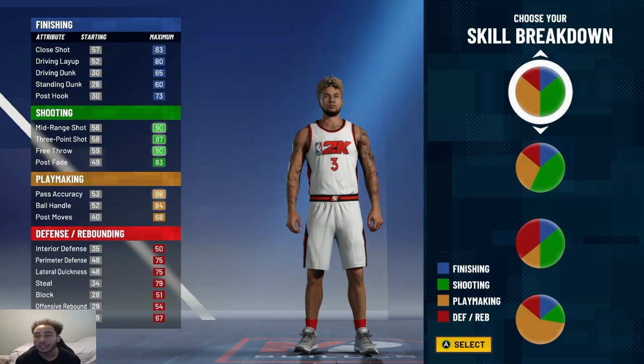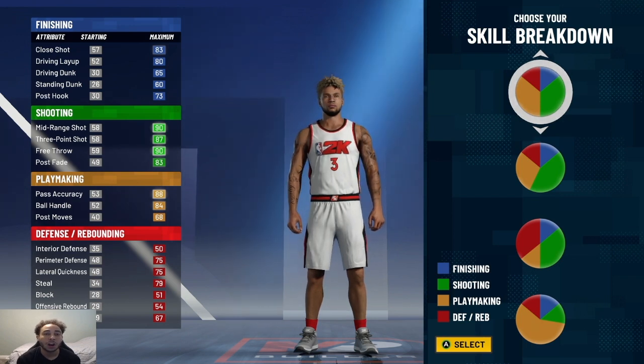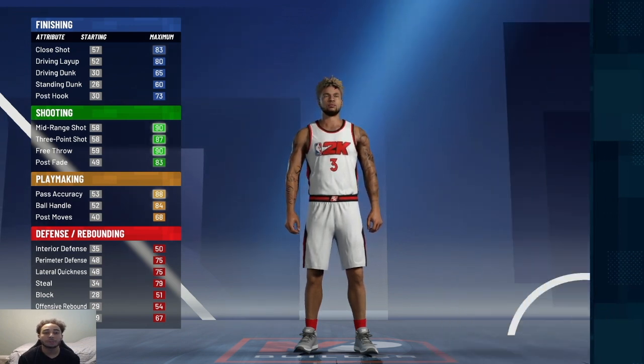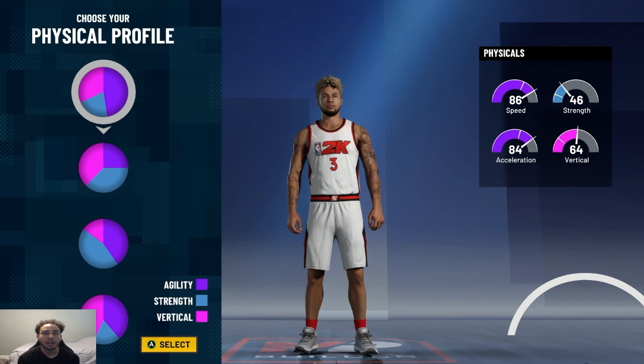Now the pie chart — it's going to be a yellow green. I know some people have been going for like sharps and stuff, been going mainly green, but the main reason for this is to have a higher ball handling. You need an 85 ball handling to have pro dribble moves, which is very key this year. It used to be only 70, now it's 85. And you get Hall of Fame playmaking and shooting badges on this pie chart. For the physical chart, I'm going to the top — the speed one. I think all guards should go with that.